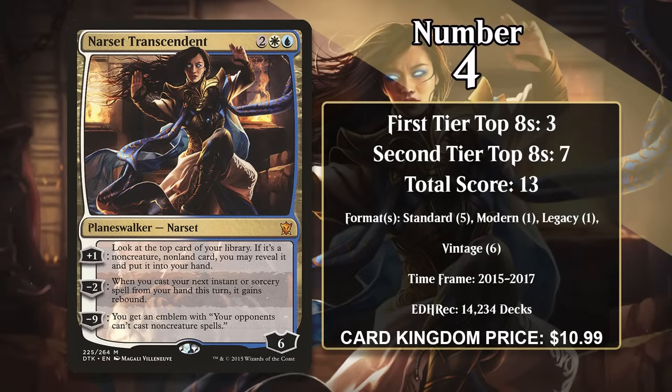At number 4, it's Narset Transcendent. For 2 generic, a white and a blue, she's a 6-loyalty planeswalker. She makes it on this list because of her minus 2, which gives rebound to the next instant or sorcery spell you cast from your hand this turn. She's also got a plus 1, which lets you look at the top card of your library and put it into your hand if it's a non-creature, non-land card. And she has a minus 9 ultimate that gives you an emblem saying your opponent can't cast non-creature spells. The whole package is pretty nice — in a spell-heavy deck, her plus 1 is likely to draw you a card, and her minus 2 is likely to double all kinds of spells. Giving rebound to things that don't normally have it can be particularly spicy, as spells without rebound tend to be more efficient.